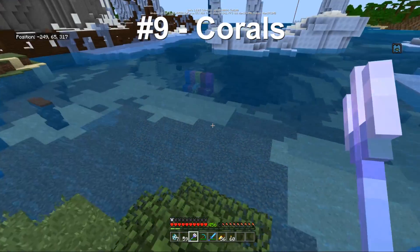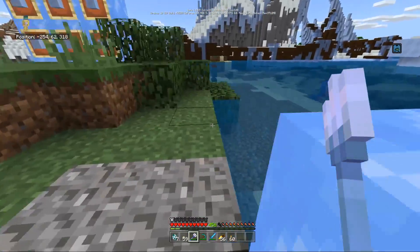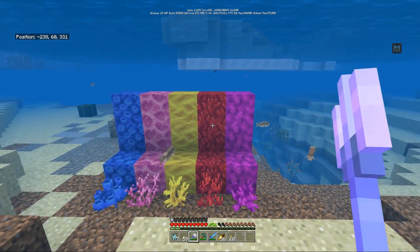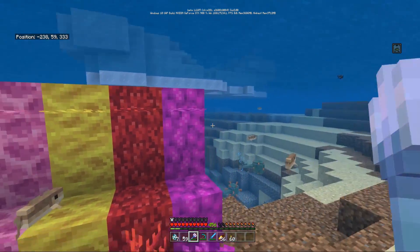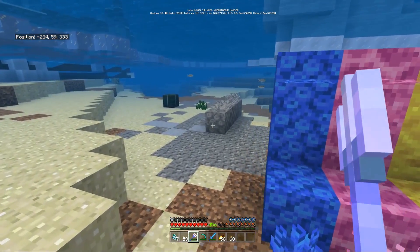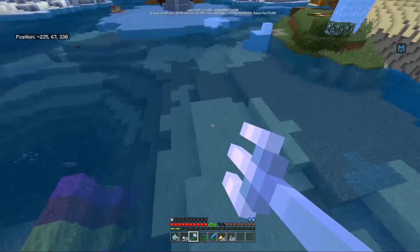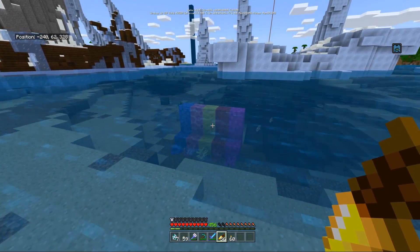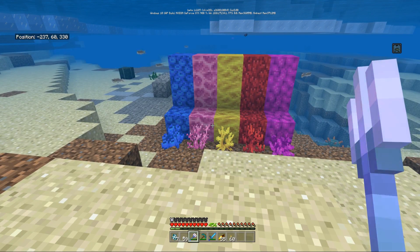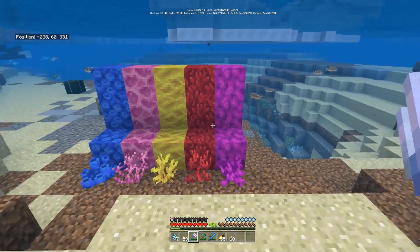Moving on to the ninth feature: coral. Corals are a brand new set of blocks you can find in this update. They come in so many different forms — there's fans, there's the plants, and there's the regular block itself. There's also the dead version, but the living versions are one of the most colorful, most unique, and most interesting blocks in the game. The unique challenge of building underwater and making sure it never gets drained is one I think you might enjoy.